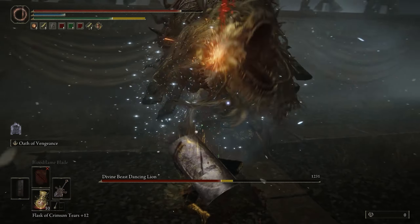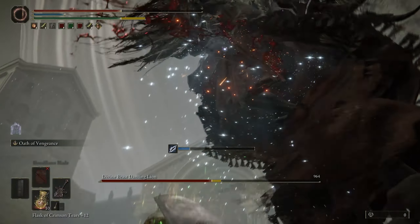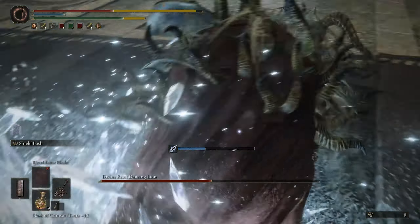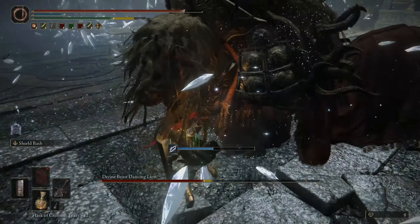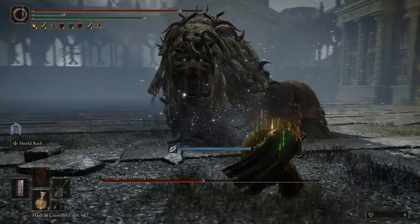And there we go, now it's the next phase. Now we can play a little bit more aggressive. This phase is still pretty rough, but it's way easier. Same here — when she does the big ram attack, you can just hit her. See I rolled perfectly on the stomp attack, and bam — get a free attack.